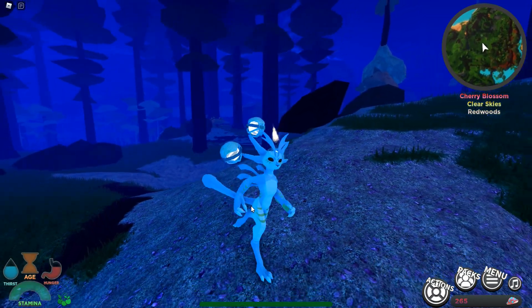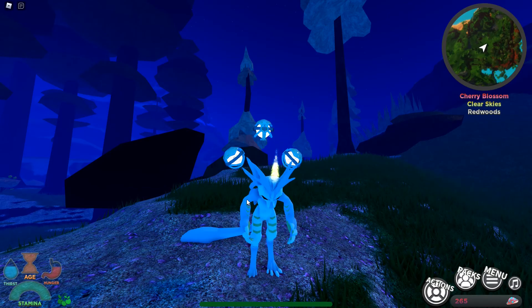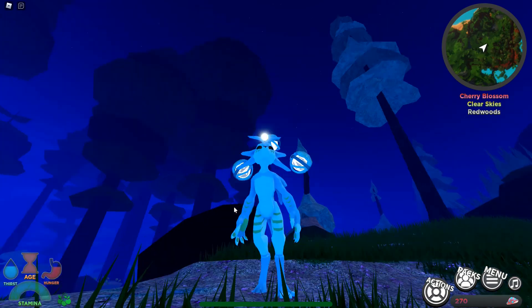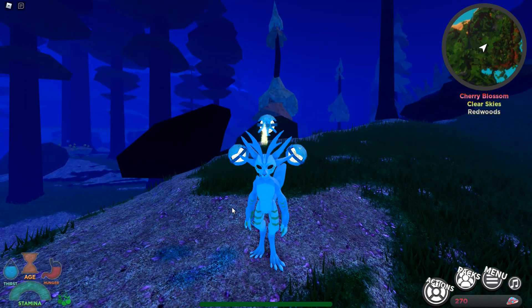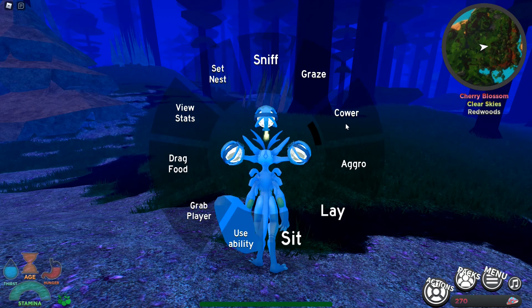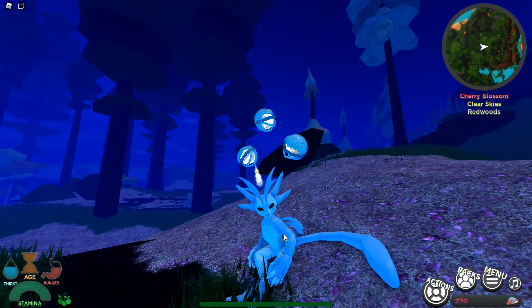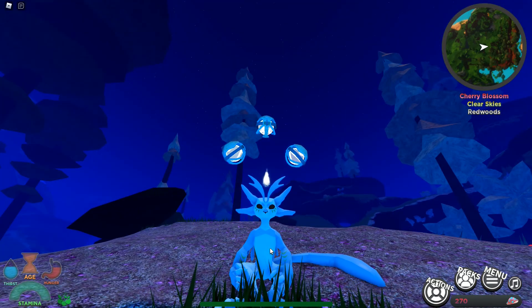Now we're going to go ahead and take a look at some other animations, such as the cower and the aggro. So let's press our cower button — as you can see, he hides his eyes like that. And then aggro is like a 'do you want to mess with me' kind of thing. Really cool, I like this animation. Oh, I did forget sit and lay, so let's go ahead and do that. Looks the same to me. And the sitting animation I think is unique, actually. This looks really good, I do like it.